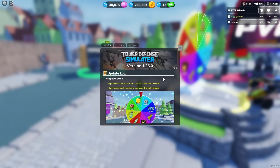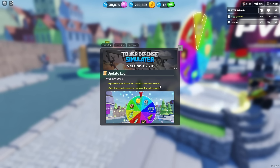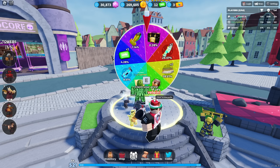TD has got an update and the first thing in the update log is the spinny wheel. There are 10 new spin tickets with a chance at 8 random rewards. Spin tickets can be earned in login and triumph rewards, although I will probably just buy 3 of them to see if I can get anything out of them. So yeah, let's gamble!